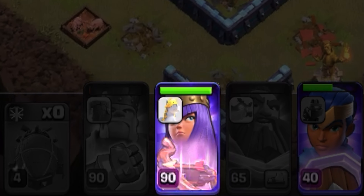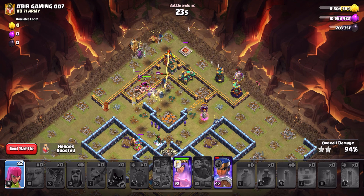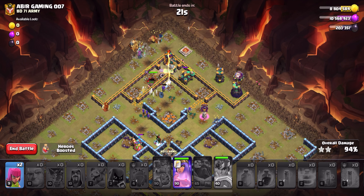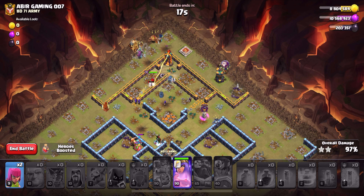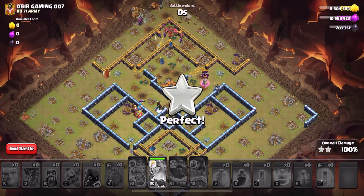We still have the queen's ability as a last resort since we have no more spells — we cannot freeze for the world champion. I pop the queen's ability since the single target inferno has locked onto her. If nothing else, we still have the queen's ability to get through that inferno, and this is the last building.